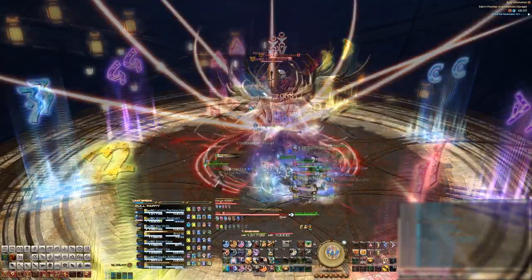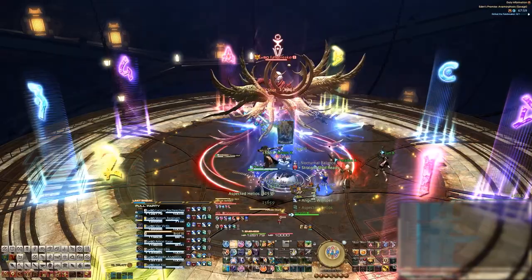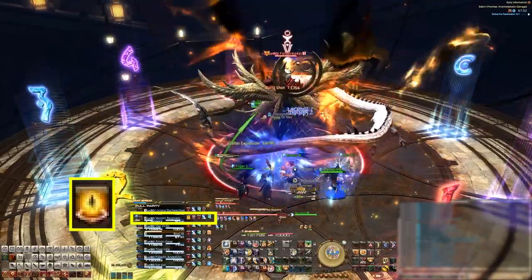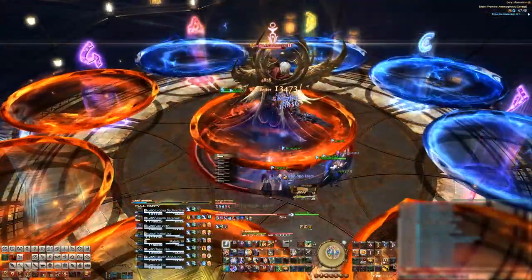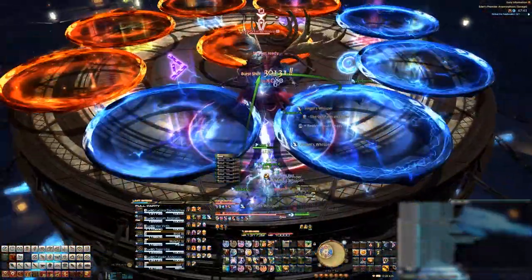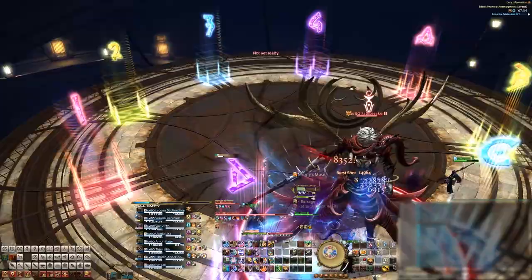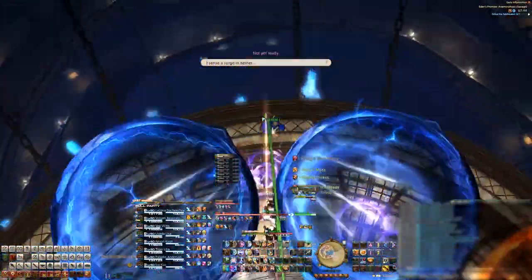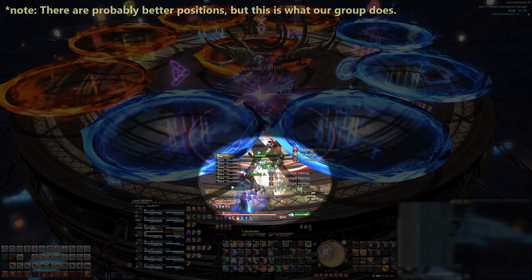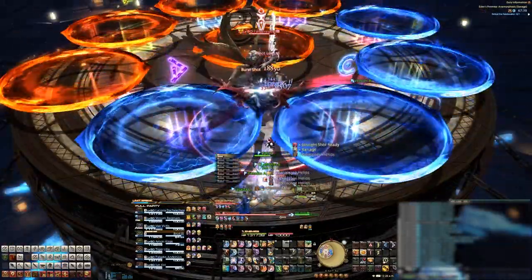Next up is Burnished Glory, a raid-wide AoE that puts a bleed debuff on everyone, so heal up accordingly. Then he'll cast Powdered Mark, which is the tank buster — do your normal tank swap here. He'll also put an exploding AoE debuff on the tank. Keep this in mind for the next mechanic, Turn of the Heavens. Giant fire and lightning circles appear on the stage. In our case the boss was charged with fire, so the orange fire circles get buffed and their AoEs will be bigger than the blue lightning circles. Standing near the lightning circles is always safe — in all of our pulls during progression and reclears, this was always the case. So the party stacks near the lightning circles, while the tank with the exploding debuff stands apart. It's okay to run under these circles if you need to, but don't stand underneath them when their AoEs go off.